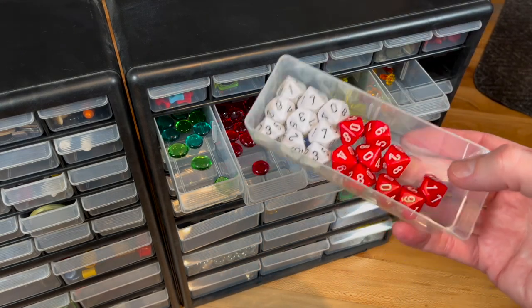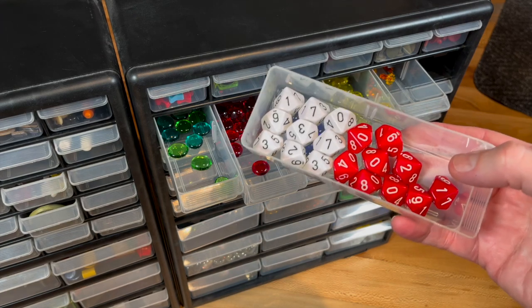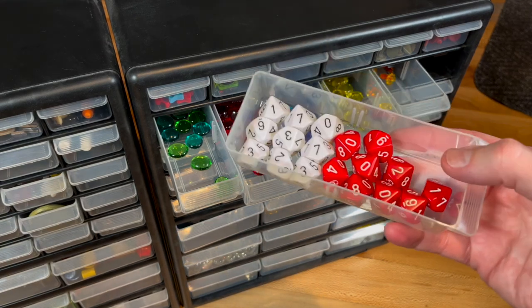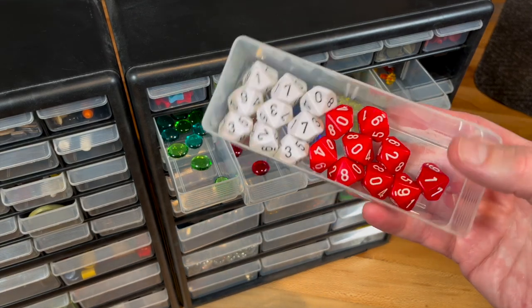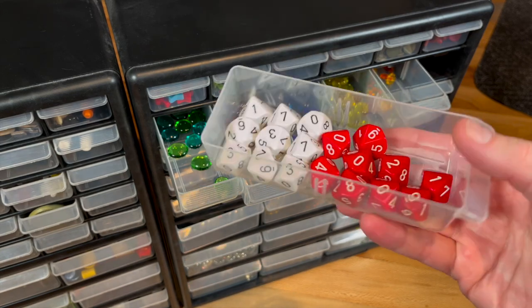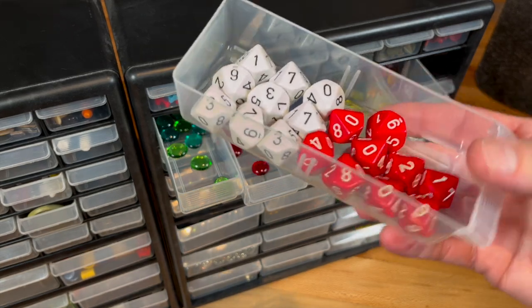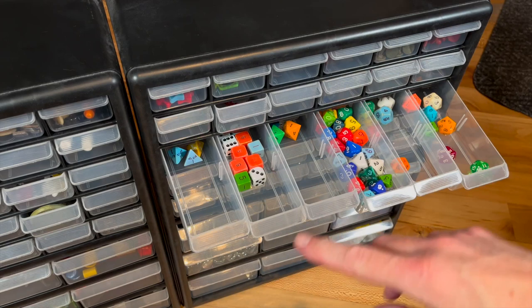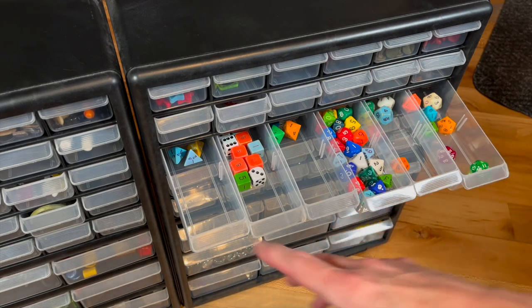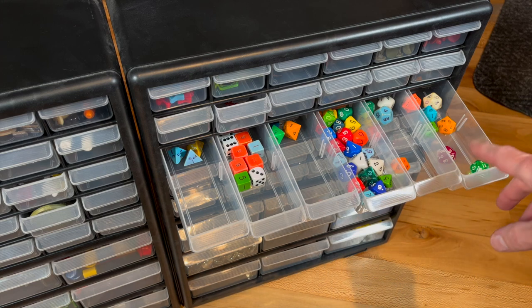You can never have too many dice for games, and different colors are really good so you can keep track of special effects when rolling dice. You might roll special dice for your leader's combat role and things like that. So here are some D10s, which I especially use for the Wrath of Kings tabletop miniatures game. And of course, here we have the dice sorted by type: 4, 6, 8, 10, 12, and 20-sided dice.